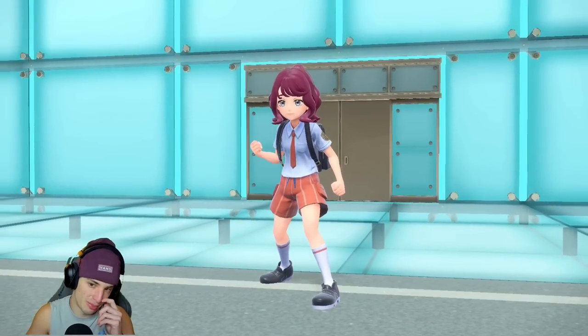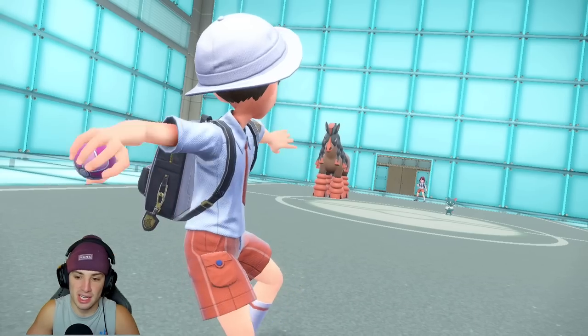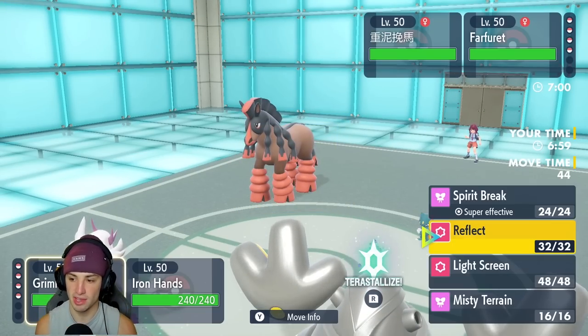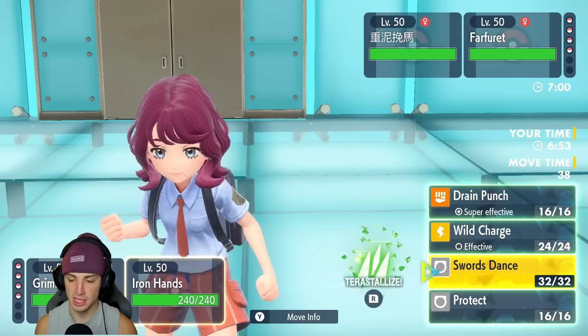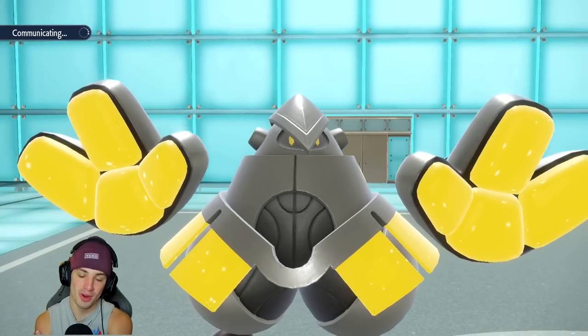This team is just as good — very strong. They end up leading Mudsdale alongside Sneasel, so Sneasel has the Fake Out option. I think Reflect is going to be the simple play. I could Terastallize into Grass to dodge ground moves and just try to get off a Swords Dance, because if we get off a Swords Dance, we're going to be thriving.